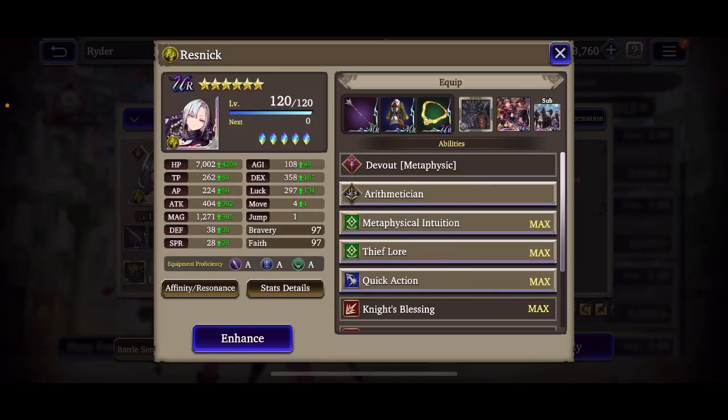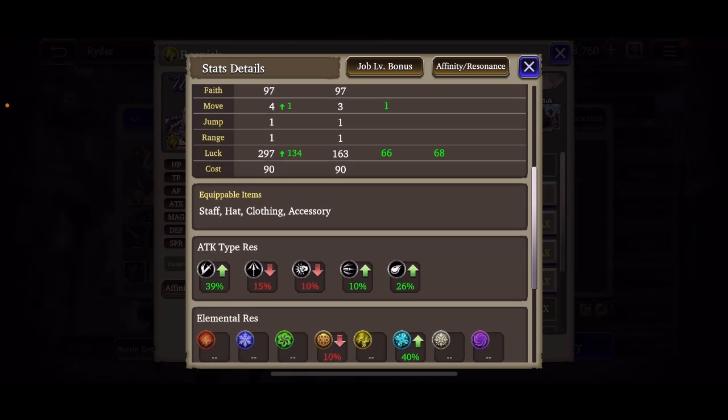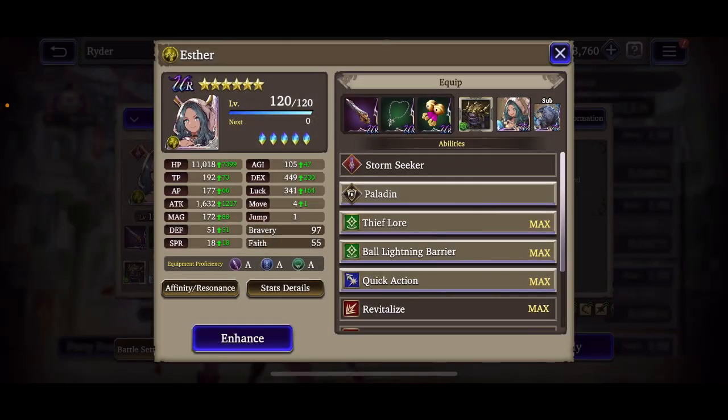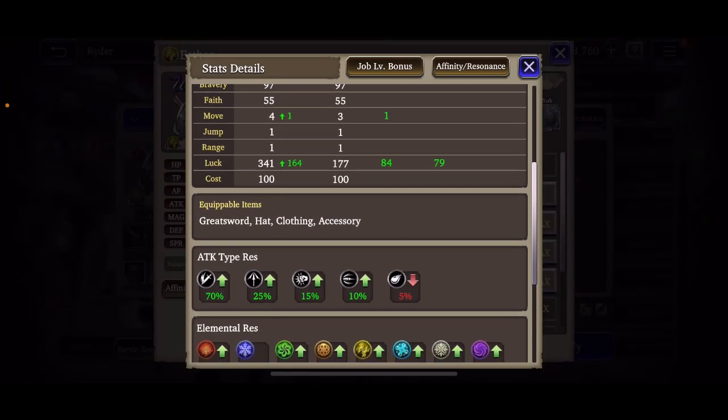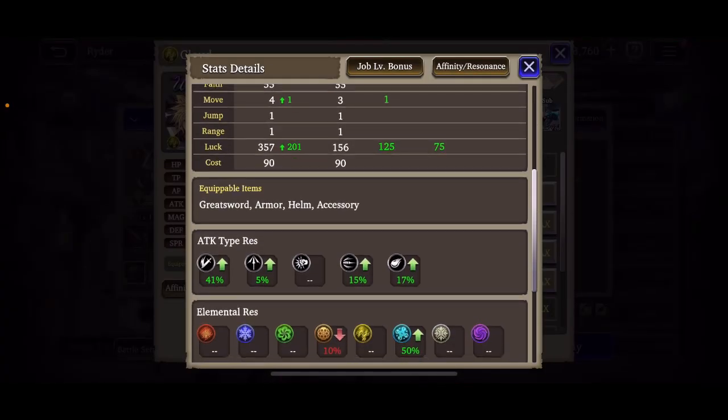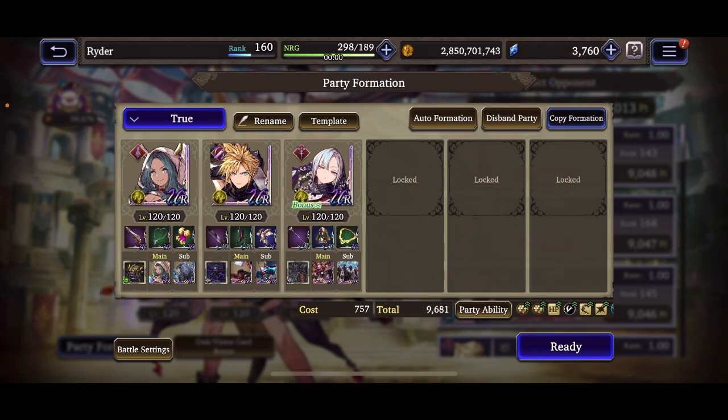The resistances are still looking pretty good. Resnick is sitting at 39% slash resist, 26% magic. The other ones are a little bit low. Esther should still be at 70% slash resist, and Cloud should be at 41%. Since it's Resnick's 120 showcase, I'm going to be doing 10 battles with an assortment — I'll fight all kinds of teams today.